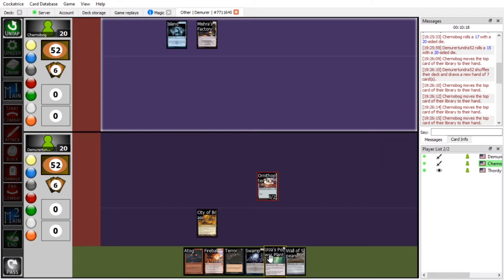Apparently in Standard they're having the problem with the Faceless Haven plus some other card that makes it so you can't lose the game unless someone has land destruction. That sounds like fun. Anyway, I'll play a Swamp, tap two taking one from City of Brass, and play my Atog.